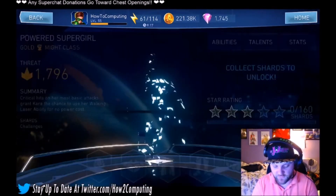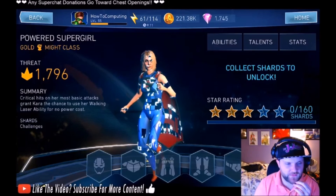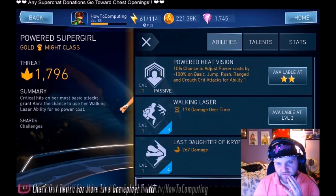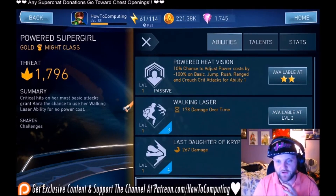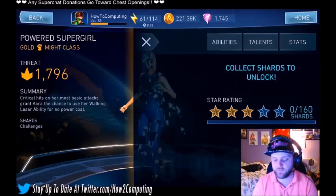Looking at Supergirl — critical hits on her most basic attacks grant Kara the chance to use her walking laser ability for no power cost. There's a 10% chance to adjust power cost by negative 100% on jump basic attacks for Ability 1. So essentially you get a 10% chance on a crit attack to get a free walking laser, which is pretty awesome. Especially if you boost up her crit attack chance — if you get like a 50% crit attack chance, then every 20 hits you do will give you a free walking laser.